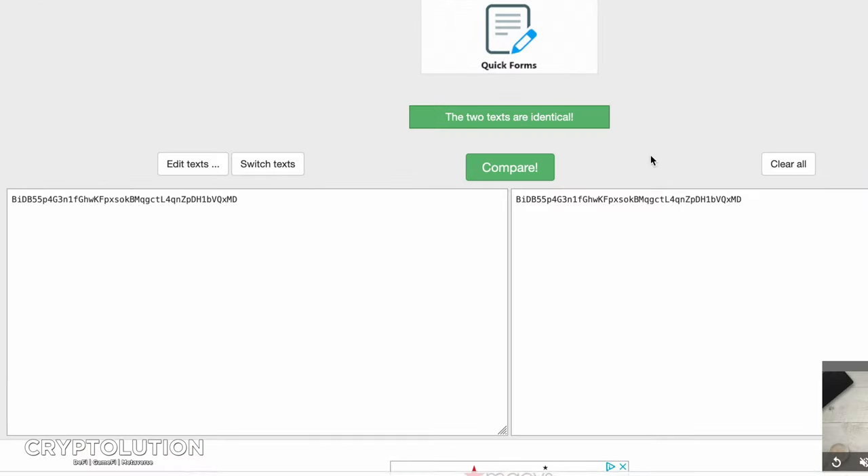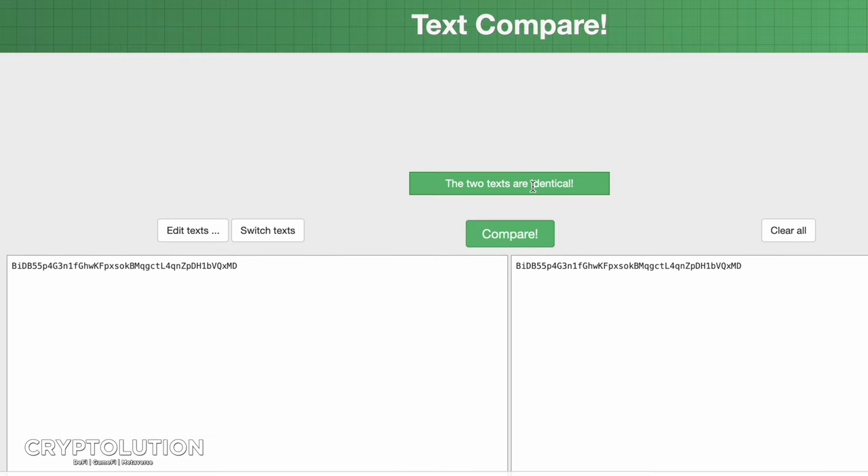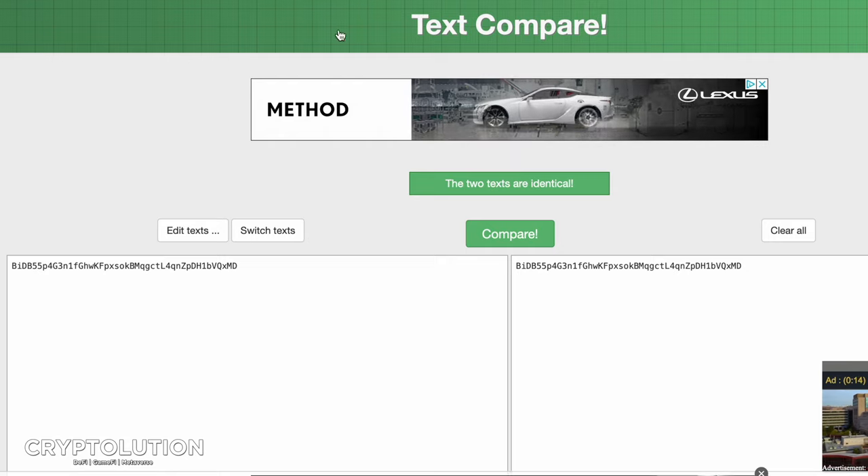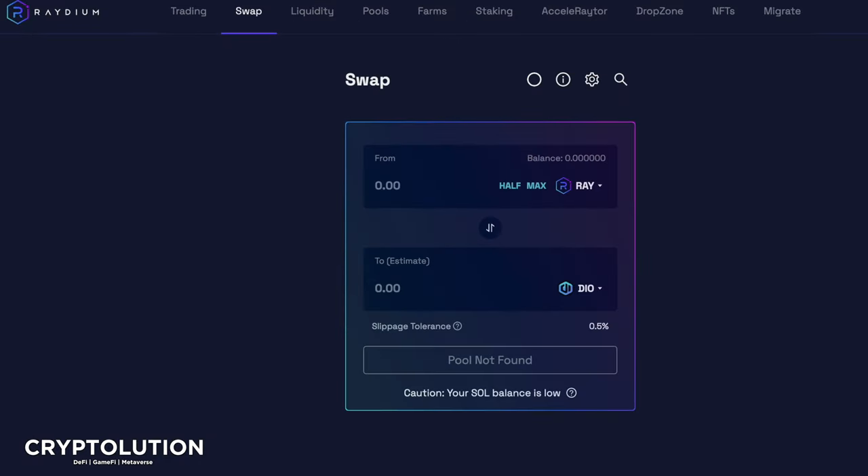We took the SoulScan contract address and compared it to the address shown on Gem Hunters using a website called TextCompare, which compares two different texts side by side. When compared, the two texts were completely identical. So based on SoulScan and Gem Hunters, that contract address is correct — and that is why the DIO token shows up when you paste it into Raydium.